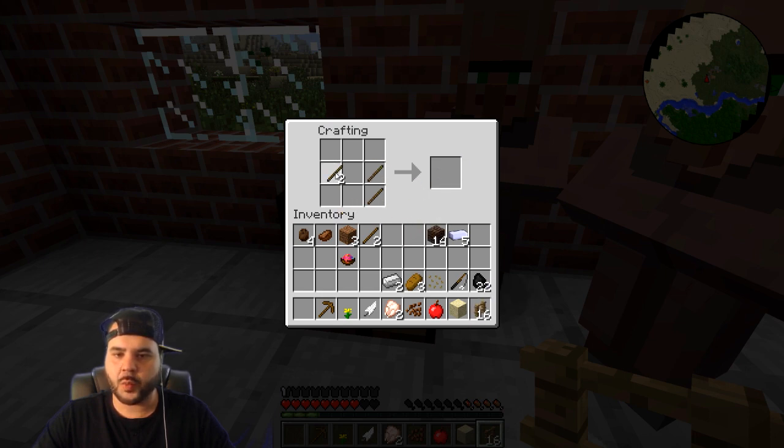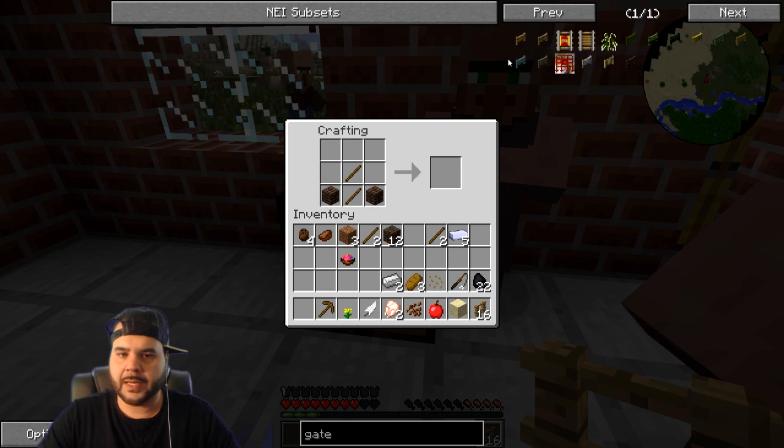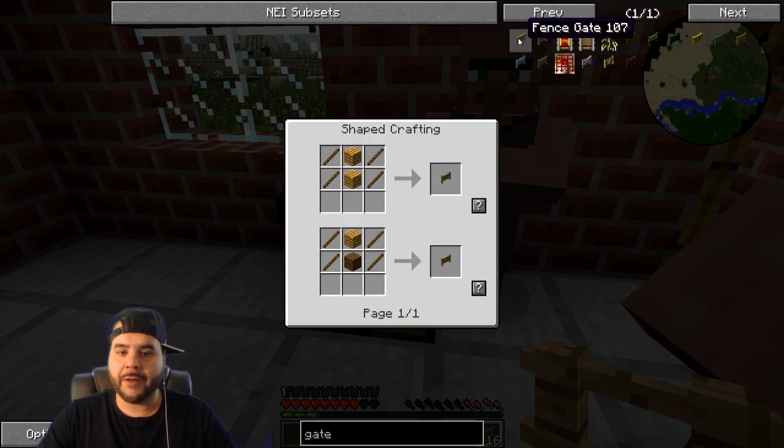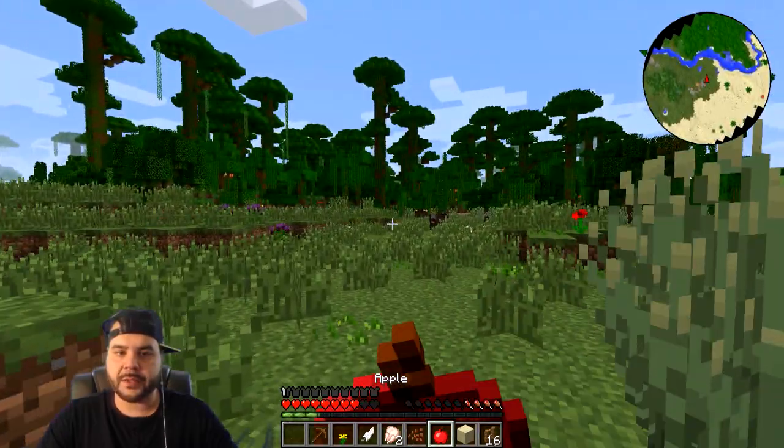Is that not the recipe for a gate? What the hell is the gate recipe? Oh my goodness, I forgot. I'm gonna have to look it up. Oh no, I did it the other way — I'm a noob, I know, it's fine. It's not letting me make a gate I guess. Why won't it? Oh — we don't have enough wood. We actually need to go cut down some jungle wood so we can do this.